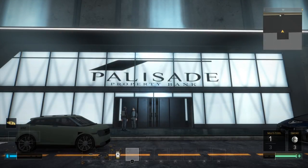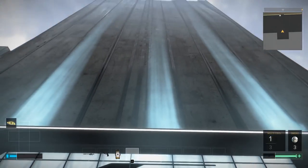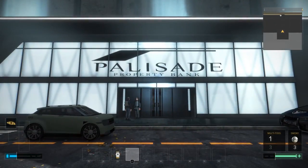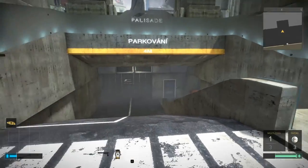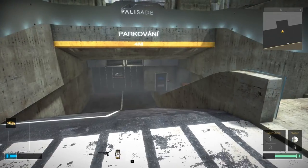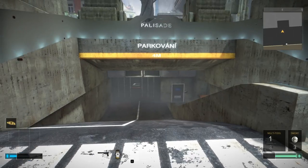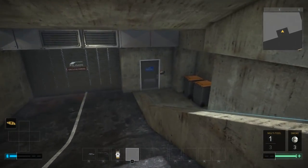Welcome back to Deus Ex: Mankind Divided. We just pretty much finished up with the Palisade Property Bank - managed to go everywhere except for the corporate vaults, which I suspect we probably need a quest to access. However, there is one little thing I want to follow up on: the Executive Exclusive Parking. It's a pretty small place and I want to go check it real quick, so let's just do it.